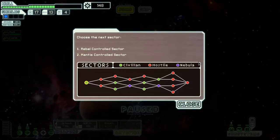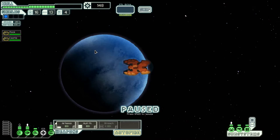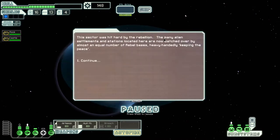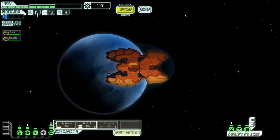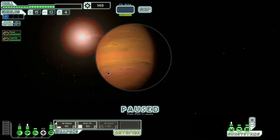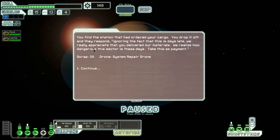Next sector, we'll go to the Rebel Controlled Sector because there are lots of encounters that way. Maybe I'll get a Mantis homeworld on the way. The sector is hit hard by the rebellion — many alien settlements are watched over by rebel bases. There's the quest marker. We find the station, drop off the cargo, and complete the delivery. We receive a system repair drone as payment.